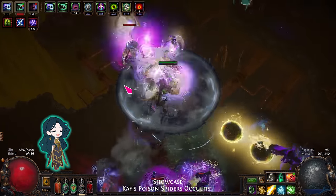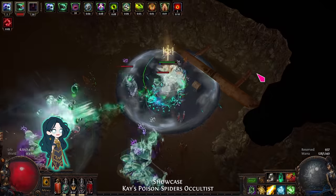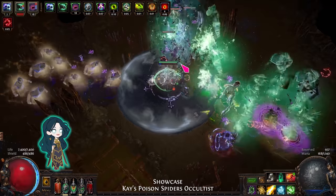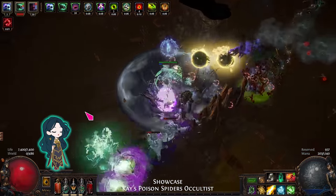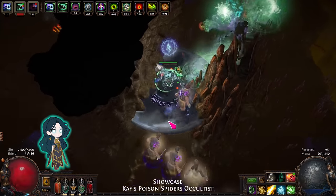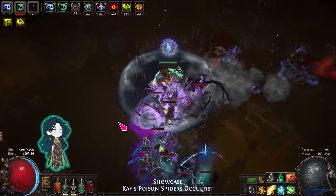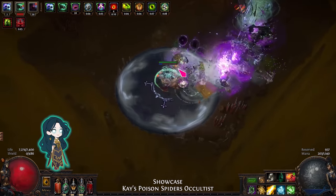Hi everyone, it's Kay! Welcome to my build guide for the Poisoned Spider's Occultist. This build is one of my endgame builds that you can transition to after saving up currency to buy the required uniques. It uses Aracarys spiders and Profane Bloom for fast map clearing, as well as poison stacking for bossing.